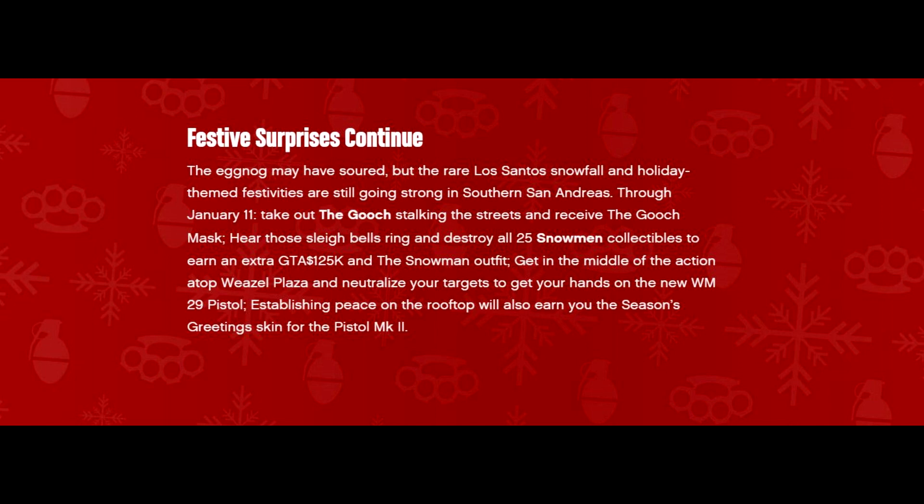Through January 11th, take out the Gooch stocking treats and receive the Gooch mask. Hear those sleigh balls ring and destroy all 25 snowmen to get the snowman outfit, as well as $125,000 GTA dollars. Get in the middle of the action at the top of Weasel Plaza — this is referring to the Die Hard movie event reference — to unlock the WM29 pistol, as well as the season greetings skin for your MK2 pistol.